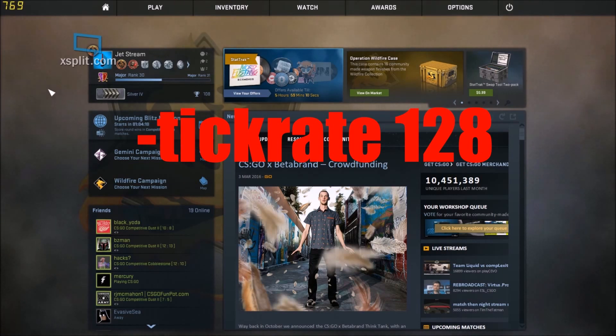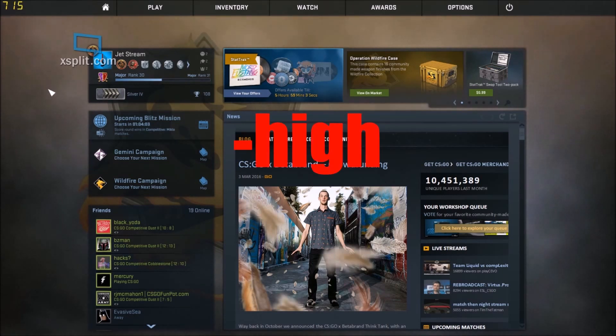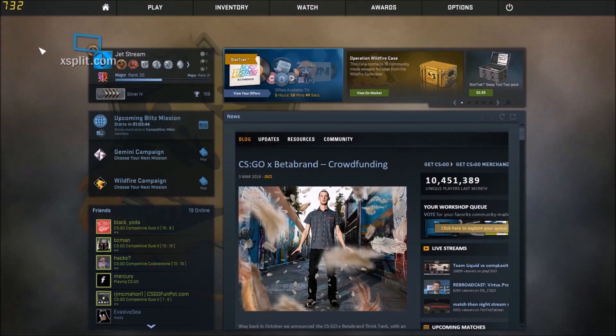After that, enter -high, which sets CSGO to high priority on your CPU. Then, this one is important — it reduces lag and startup time by a mile: -threads and then the number of cores you have. Depending on the specs of your PC, you're going to have a certain number of processor cores. For example, I have a quad core processor, so I would do -threads 4. That's how many processors the game uses. It's defaulted to only one, so you want to set it to the number of processors you have.